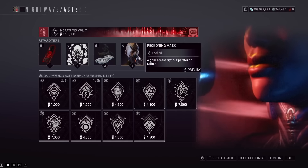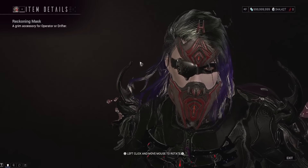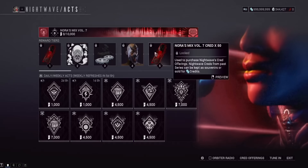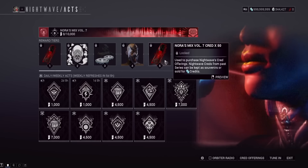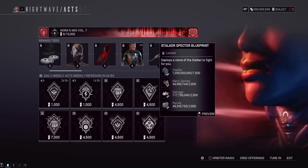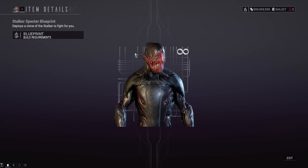Two weapon slots at level 3. The Reckoning Mask at level 4 — a new Operator Cosmetic, looks pretty hardcore. At level 5, 50 more Nora Creds — I want to call them Stalker Creds right now because that's what they look like. Level 6 is the Stalker Specter Blueprint — it's an infinite Stalker Blueprint. That's kind of cool, though that's not going to be confusing at all for people. There's going to be Stalker in every mission now.